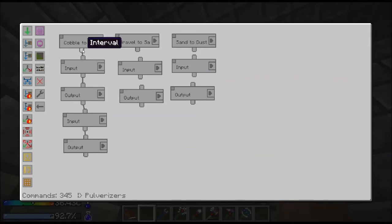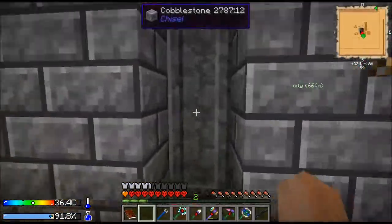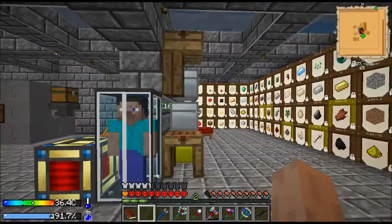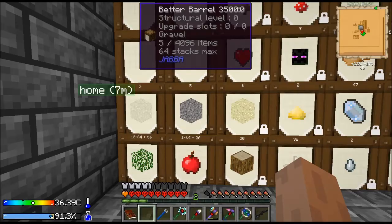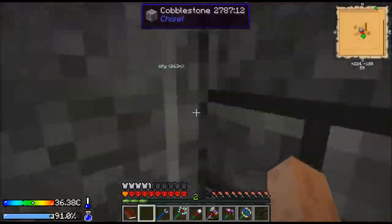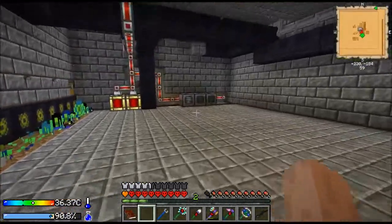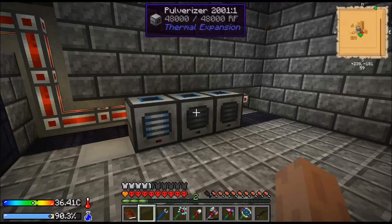I got the first one set up. We'll go upstairs and check it — we should be pulling cobble, sending it to the pulverizer. It's going to then try to pull whatever's out of the bottom slot, which is usually going to be gravel, but occasionally you get the secondary output, and it's going to send it over here. So we should be making gravel. Yep, we're making gravel. And occasionally it'll kick out some sand. Whether it's gravel or sand, it'll go to that barrel. So now I'm going to set the other two up.